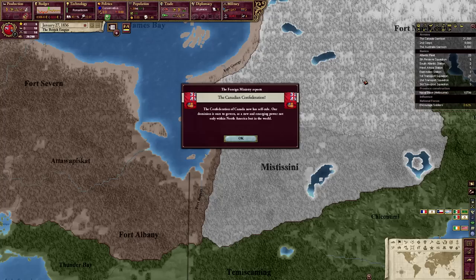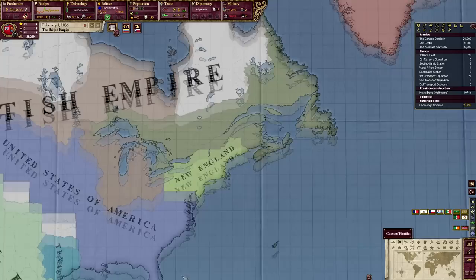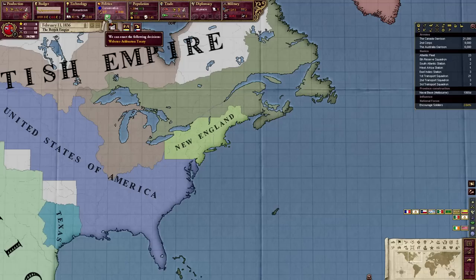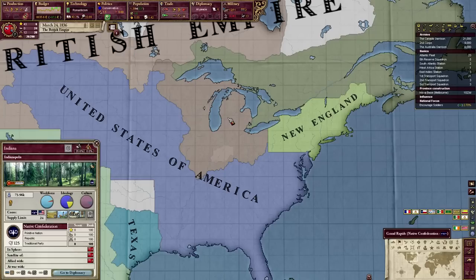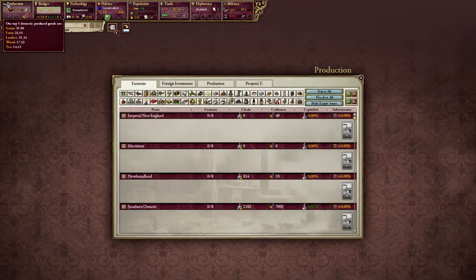I have no idea what happens if I actually fire this event — let's just do it. Nothing particularly interesting happens. I'll accept access from Texas — sure. I do hope there's a way I can eventually take the Native Confederation, because it would really expand my reach. At least I can buy goods from them. Wait, do I have factories? I have no factories — so why do I have craftsmen?